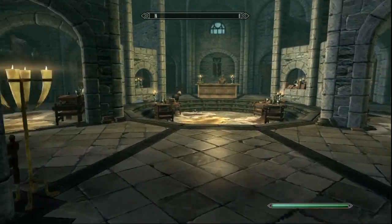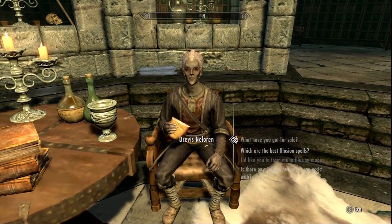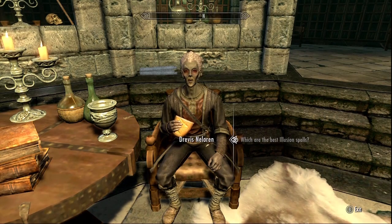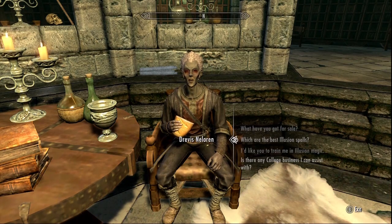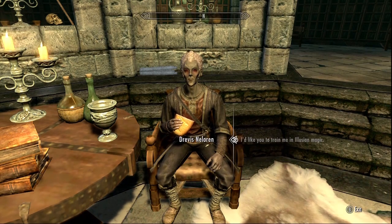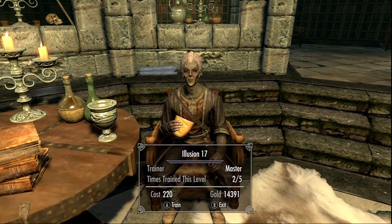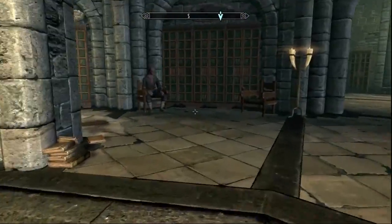This guy can be hard to find sometimes. What I do is go into the Arcanium, hit the back button, wait three or four hours, and if he's not there afterwards I'll just do it again until he turns up. This is your illusion trainer — he'll help you out with all your illusion spells, and as he says, it helps you out with avoiding conflict. Not really my thing, but it might help you out later on.